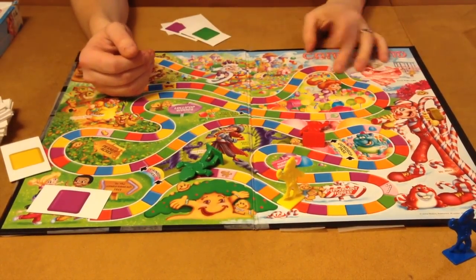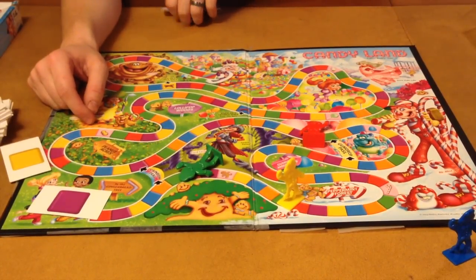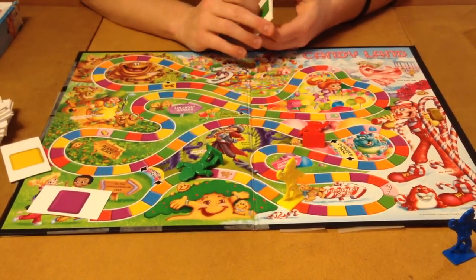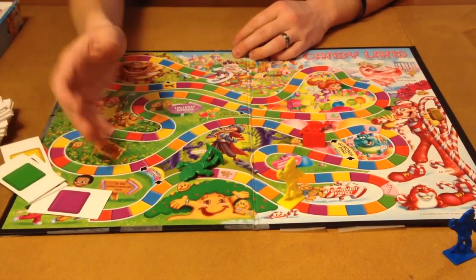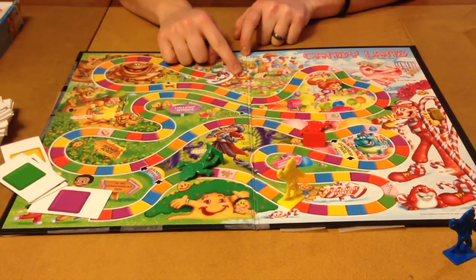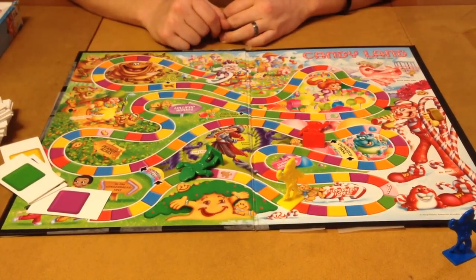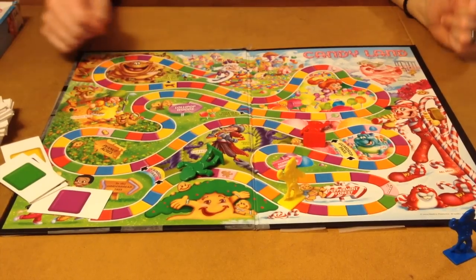One thing you will notice is that if you get the ice cream cone as the very first card, you're probably going to win. It does have that sort of lack of balance, but there's nothing really you can do about it. You keep going until you get to Candy Castle with the overweight, obese King Candy, and if you get there first, you are the winner of Candyland. And that's how Candyland is played.